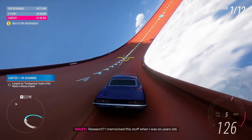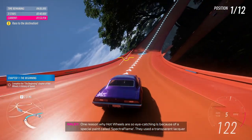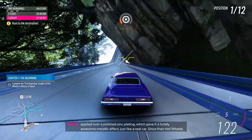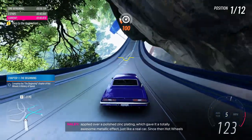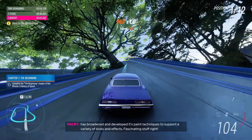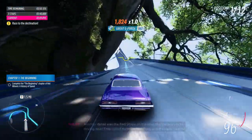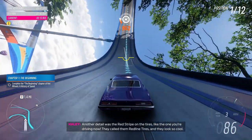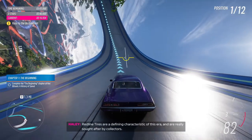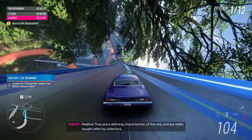I memorized this stuff when I was six years old! One reason why Hot Wheels are so eye-catching is because of a special paint called Spectraflame. They used a transparent lacquer applied over a polished surface, which gave it a totally awesome metallic effect, just like a real car. Since then, Hot Wheels has broadened and developed its paint techniques to support a variety of looks and effects. Another detail was the red stripe on the tyres — they called them Red Line Tyres, and they look so cool! Red Line Tyres are a defining characteristic of this era and are really sought after by collectors.